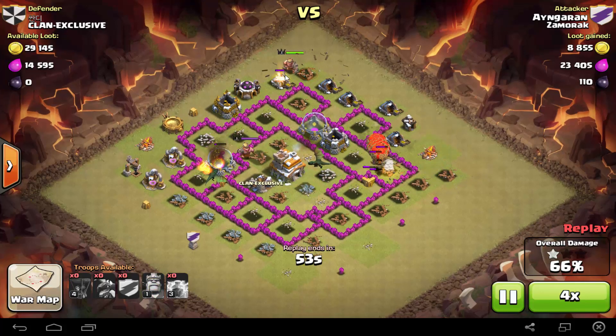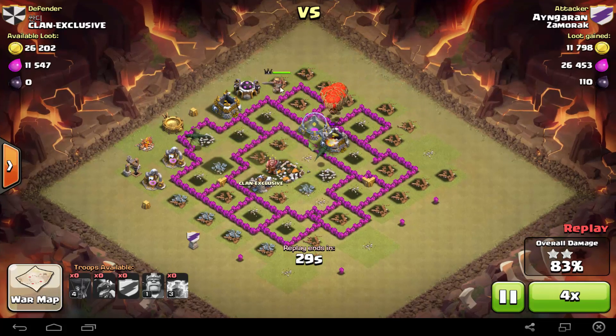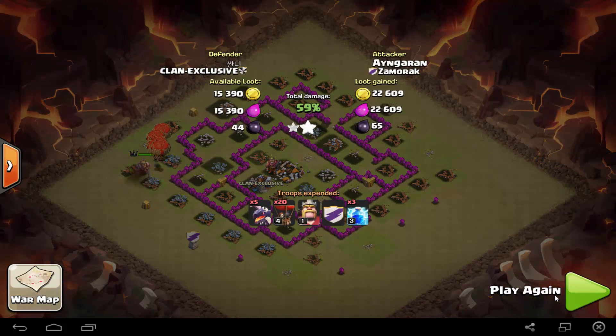Most of my balloons started to die so I was scared, so I even used my Barbarian King — and this is even on level one. As you can see, my king didn't even take a single hit of damage because I used the balloons, and easy 100%. So this is my strategy, guys. I'm pretty sure someone has probably already done this but I just tried it and it worked pretty well.